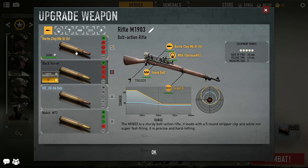We'll start off with the Infantryman. For the Infantryman, you can have the rifle, the M1903. You'll see I have the Bertie Clay for it - that's what I'm using. I'll click on all the bullets and all the attachments just for you to see the graph there.